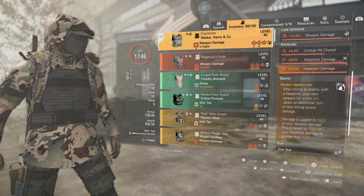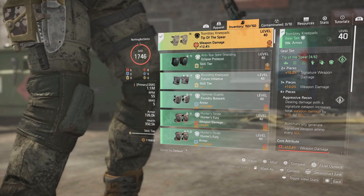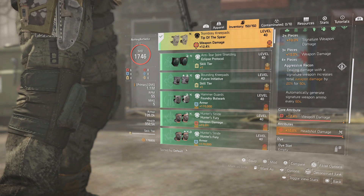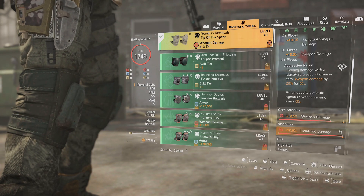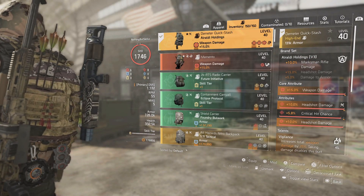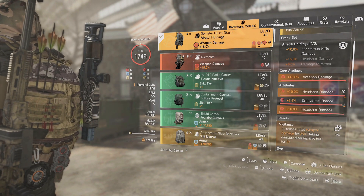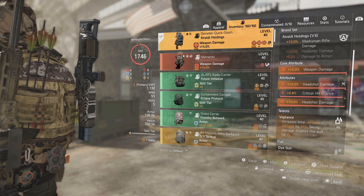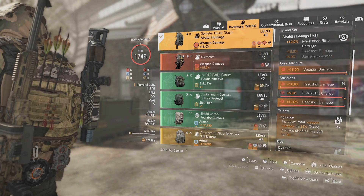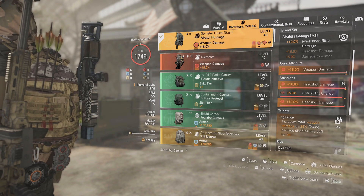Perfect Headhunter gives an additional 25% versus regular Headhunter's 125%, so that's where you get extra damage — the harder your weapon hits, the better. Our second Tip of the Spear piece is the holster with weapon damage and headshot damage. The third piece is the knee pads with weapon damage and headshot damage. For gloves: weapon damage and headshot damage. The backpack is the Ridgeway with 10% marksman rifle damage, 15% weapon damage, 10% headshot damage, 5.8% critical hit chance, and Vigilance — which increases total weapon damage by 25% but disables when you take damage.